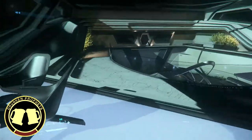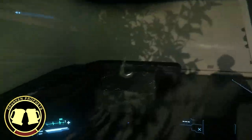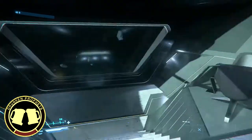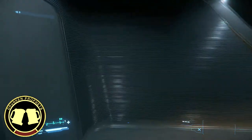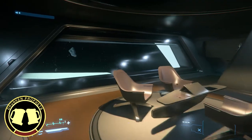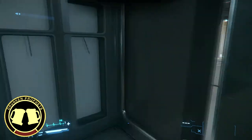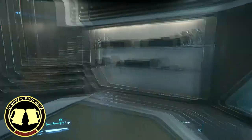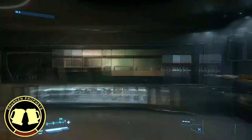Beautiful views out of these windows. And here's the important area: the captain's quarters. First up we have the ready room. I'm really glad they went with a full window wall — gives a very Star Trek ready room vibe. Moving to the captain's quarters: walk-in bathroom and a little dining area. Nice little 890 Jump painting.